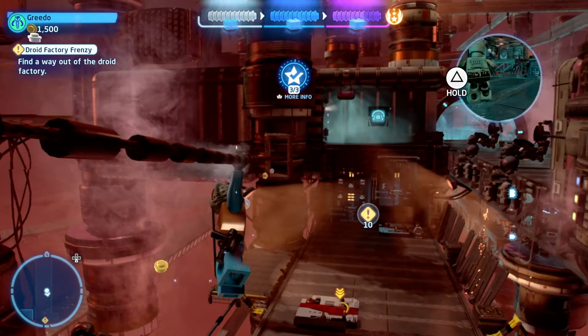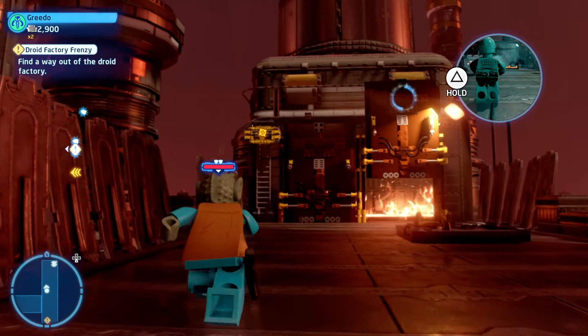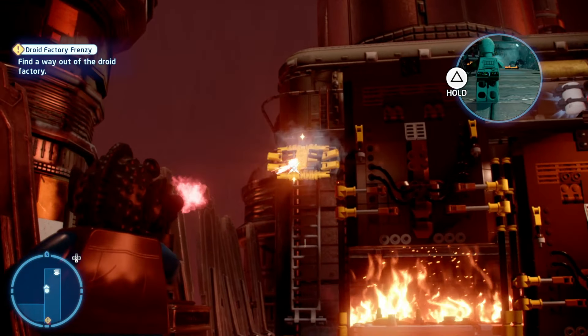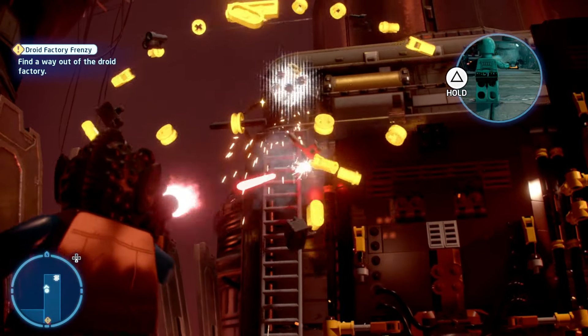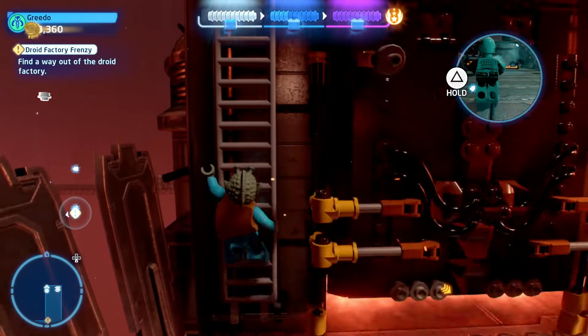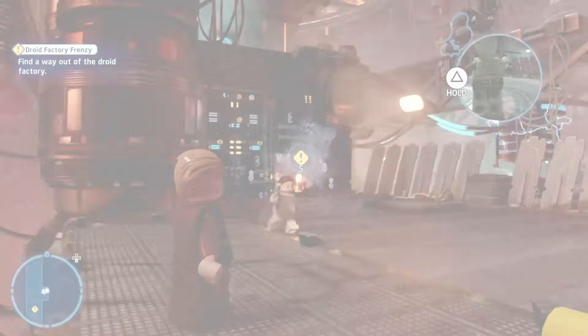Once you've done that, head on backwards to the start of that conveyor belt to this area and use a bounty hunter type to break this up. You should have just picked up Wessel who will be able to do this job for you, but you might not have activated her so you'll need to spend a few studs to do that. Once you have, you can use it to smash that up and get to the top and pick up that minikit.